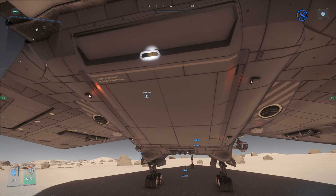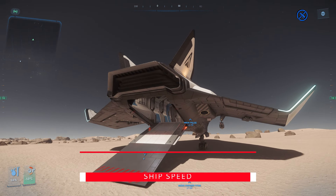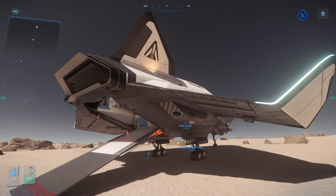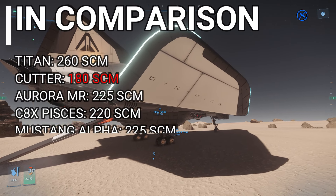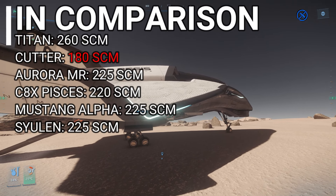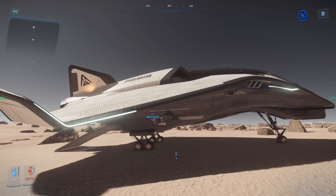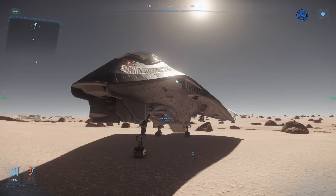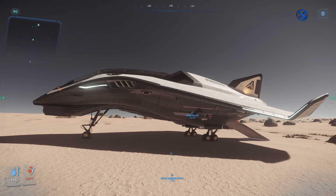Before I enter the ship, know that these engines put out quite a bit of power. You can go up to 260 SCM on normal SCM speed, with a forward boost at 610 and a backwards boost at 280. Comparing to other ships: the Cutter at 180 SCM max, the Mustang Alpha at 225, the C8X Pisces at 220, the Cetelin at 225, and the Aurora MR at 225. So out of all the options, this is your fastest. Nav speed is 1,425 — also the fastest option out of all the ships in my comparisons.